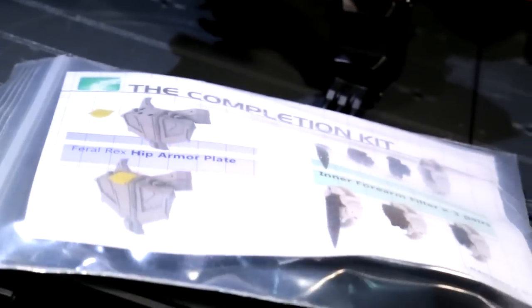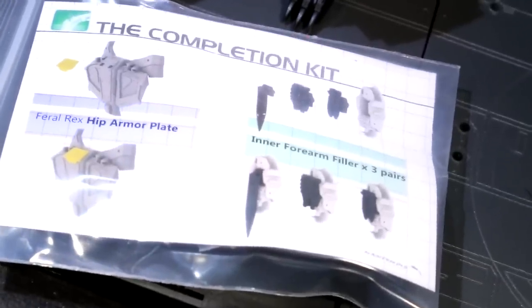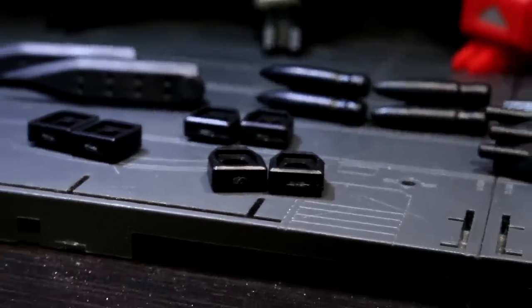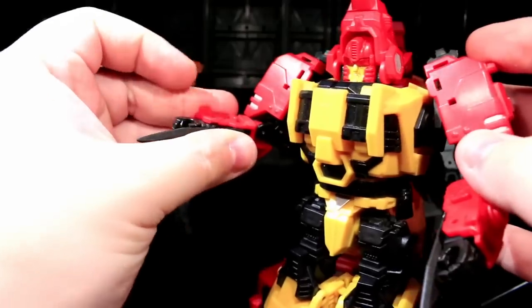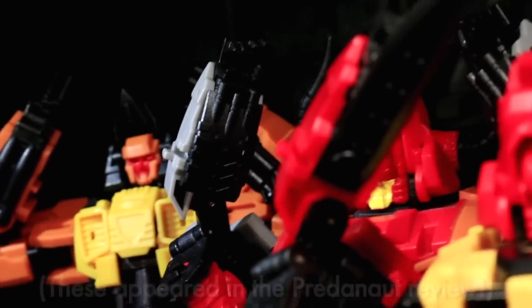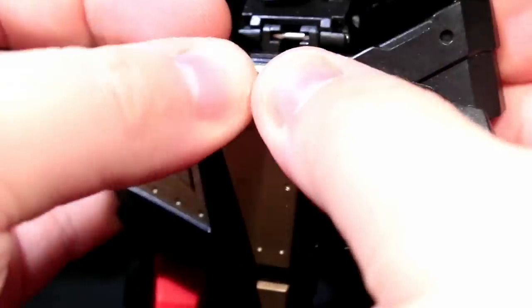A bonus bag of bits called THE COMPLETION KIT may also be found in company of Tigris. Its main attraction are 5mm peg-hole equipped forearm fillers for the robot modes of Talon, Fortis, and Bovis, as well as some paired peggable weapons to go into those filler blocks. The secret upside is that these pegs and holes add to the already plentiful universal 5mm system that covers the bodies of the whole Feral Rex team. Even if you don't use the weapons with the Feralcons themselves, you can use them with a whole lot of other toys.